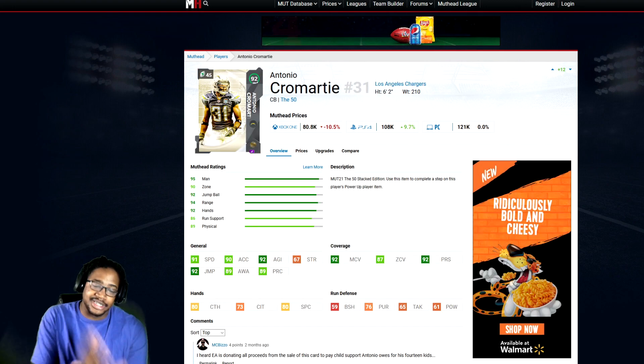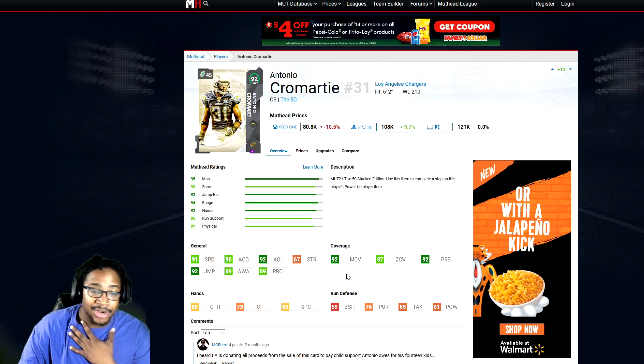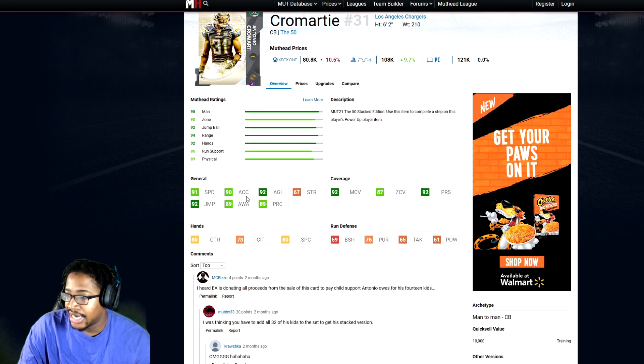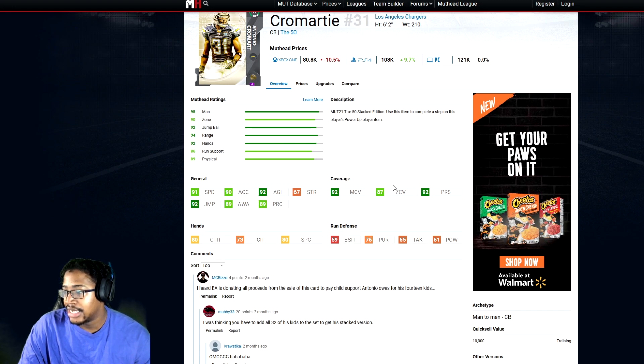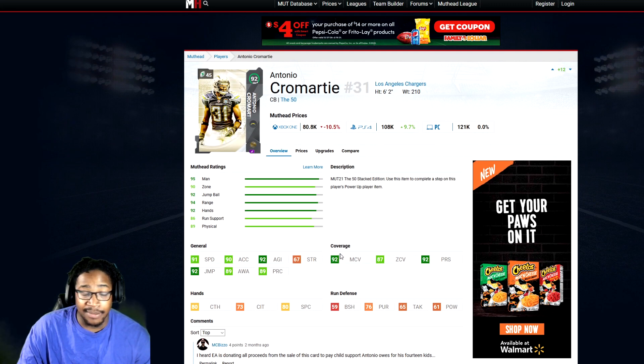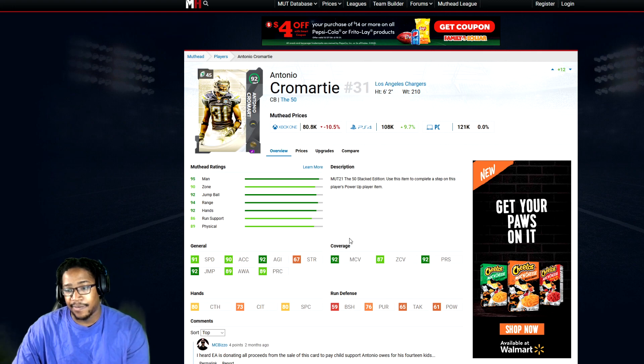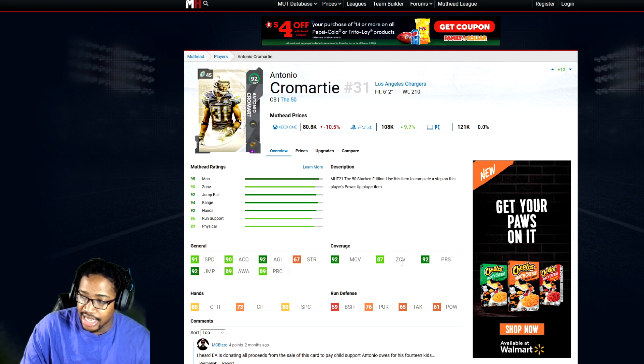Now we're getting to the DBs, man. You need at least four DBs — depth is key. I got Crow, maybe because I'm a Chargers fan I put him in here. 91 speed, 90 acceleration, 92 agility, 92 man coverage, 87 zone, 92 press. He has a 6'2" 210-pound man-to-man archetype corner. I love him. I got him fully powered up with locked down and stuff like that. He did pretty good. Still worth updating — he wouldn't make a God Squad, but I think for a budget he will do the job.